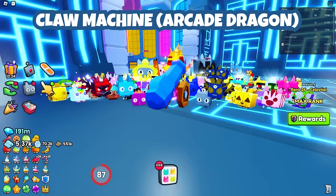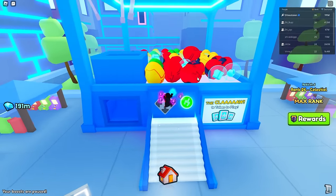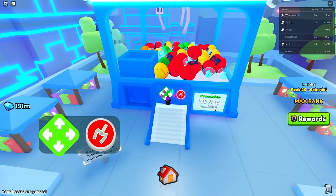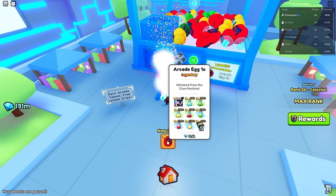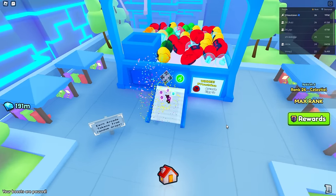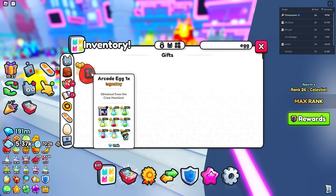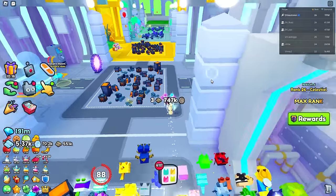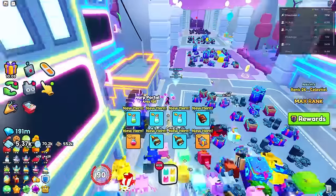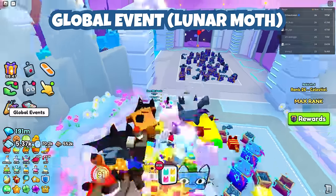Another place we can go is the Claw Machine - this one has a really cool huge in it, the Arcade Dragon. There is a cooldown on the claw though. Let's position it just right - come on, grab it, don't fall. We got it! Inside the Arcade Egg itself is the dragon, so you technically don't even need to use a claw machine - you can just use diamonds to buy those eggs. They're only 11,000 each and if you got 10,000 of them you'd probably have a good chance.